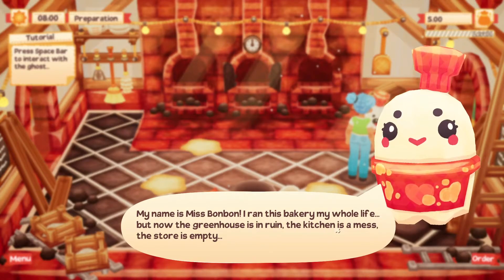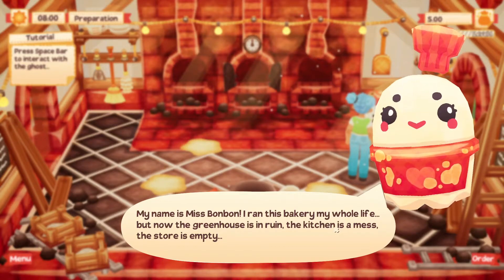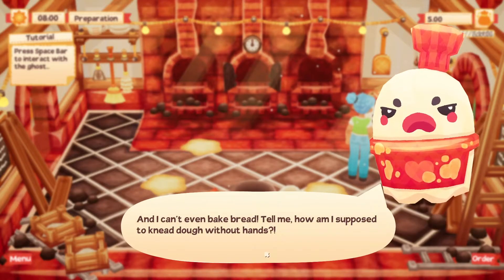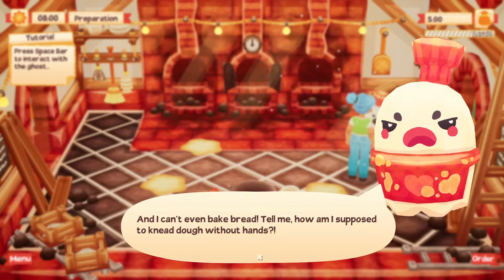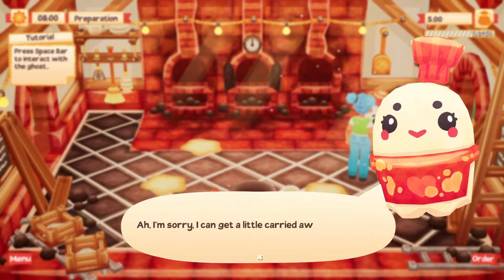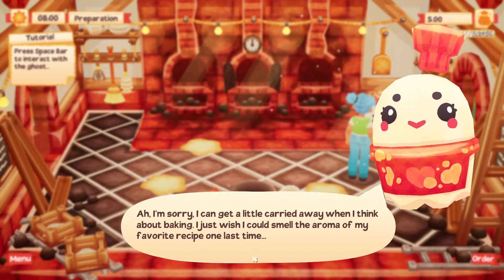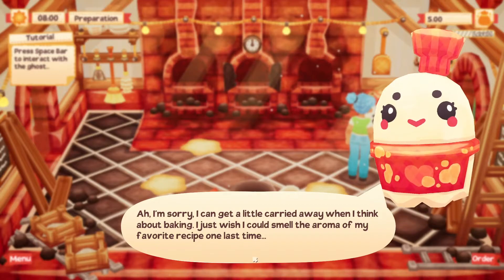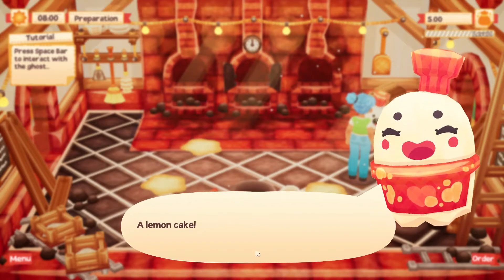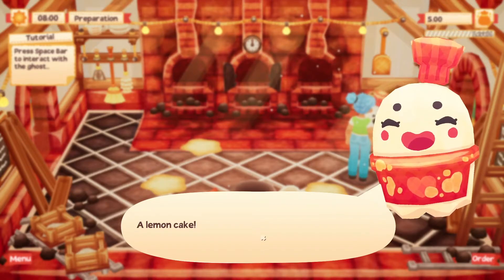'My name is Miss Bon Bon. I ran this bakery my whole life. But now the greenhouse is in ruin, the kitchen is a mess, the store is empty, and I can't even bake bread. How am I supposed to knead dough without hands? I'm sorry, I can get a little carried away when I think about baking. I just wish I could smell the aroma of my favorite recipe one last time - a lemon cake.' Aw, that's her favorite recipe. Look at her face, how cute.